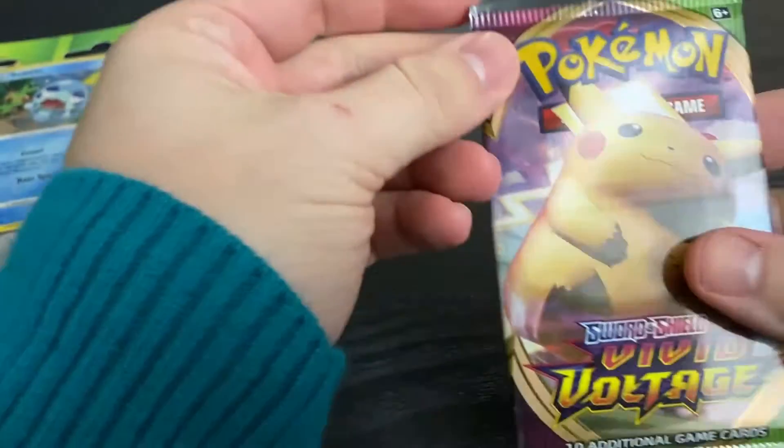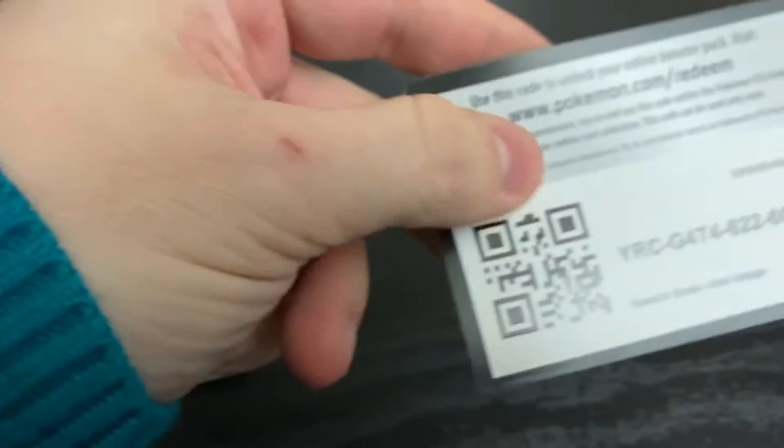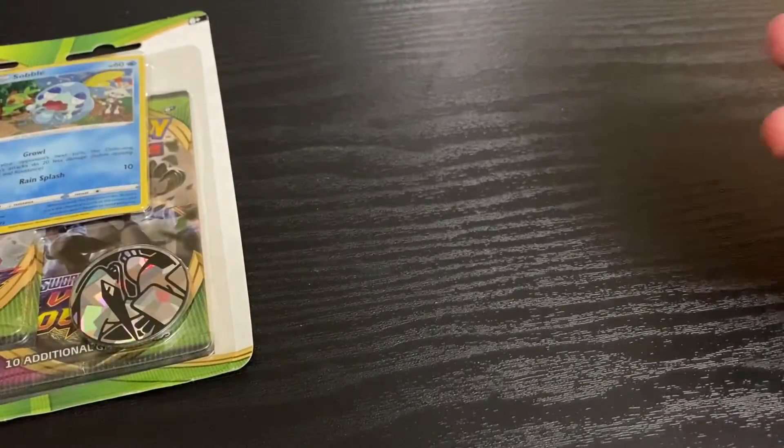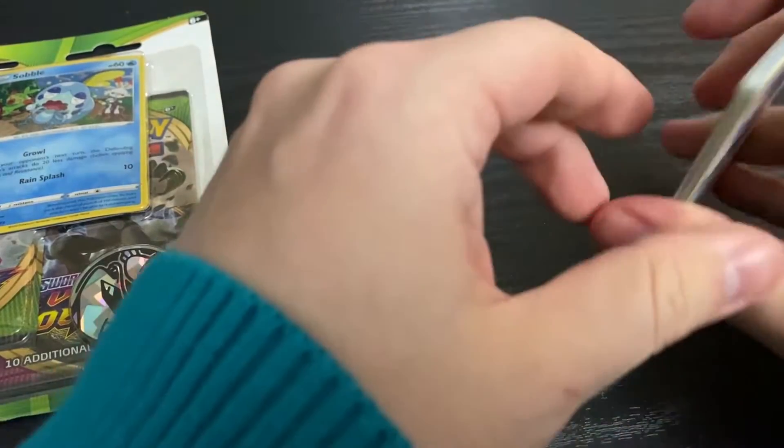This is so exciting. It's a Christmas miracle. The big chunky chunky chew on there. Oh boy! I've never opened these ones before. I did it wrong, but anyway, here's your code card — one, two, and three to the front. I've never opened these before, so I don't know what the art's gonna be.